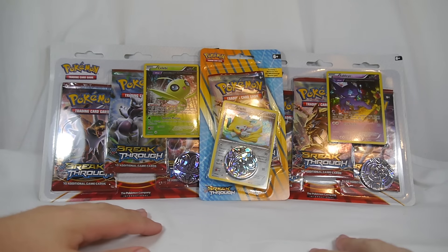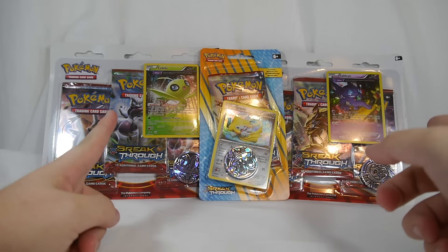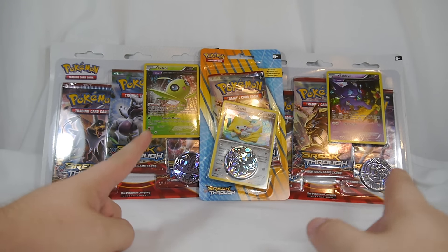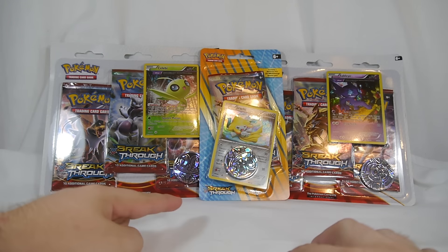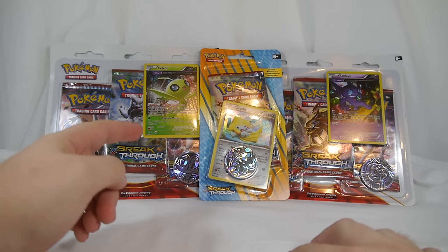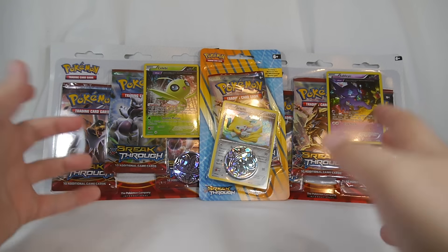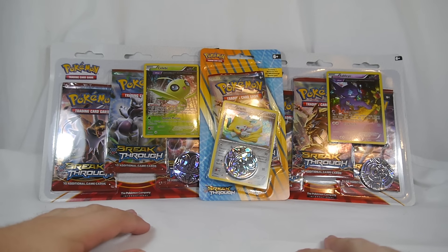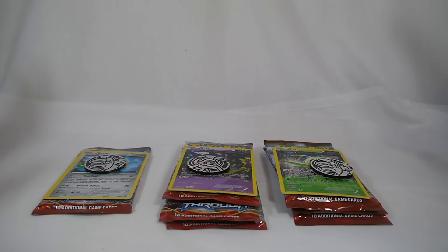The new XY series promo cards are Celebi and Sableye for the triple packs, and Jirachi for the single pack. Each came with a stained glass coin featuring Froakie, Fennekin, or Chespin — it's all randomized. I just grabbed what I saw. Let's go ahead and get these open and take a look.